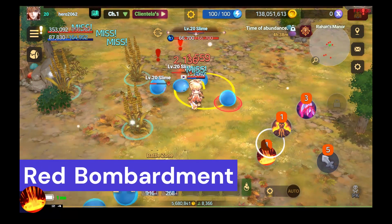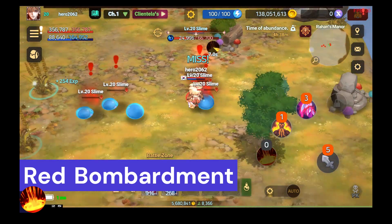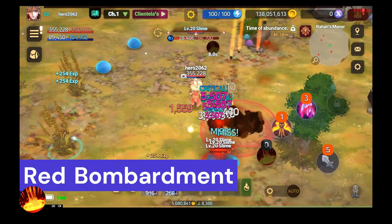Red Bombardment: Summons a fiery meteor shower over a wide area, dealing damage over time. Affected targets have reduced damage for a few seconds. Extra damage based on matchups.